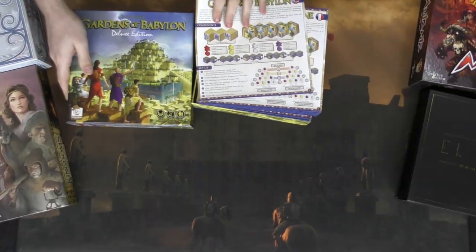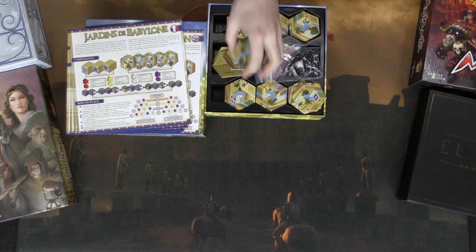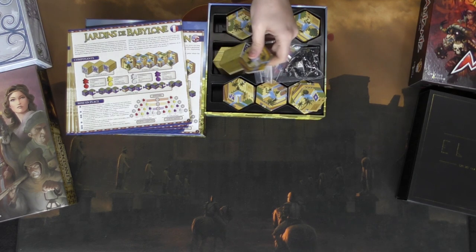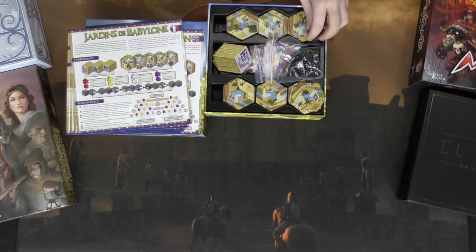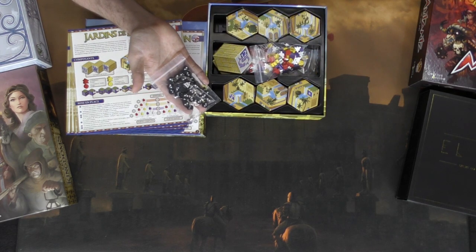Next is Gardens of Babylon — this is the deluxe edition. The back of the box is very nicely done, showing all the components and giving you the contents and a basic understanding of how to play. In this game you're constructing the Hanging Gardens of Babylon, building a tall tower, dropping seeds that form into flowers, and scoring points based on how many flowers you get in the garden when it's finished. It comes with a UV finish — very shiny — rulebooks in multiple languages, and a ton of tiles.